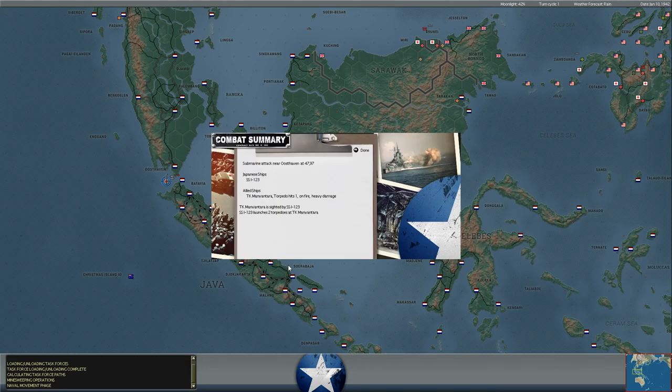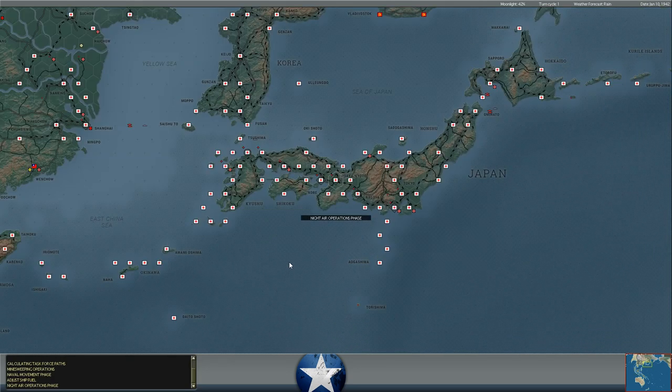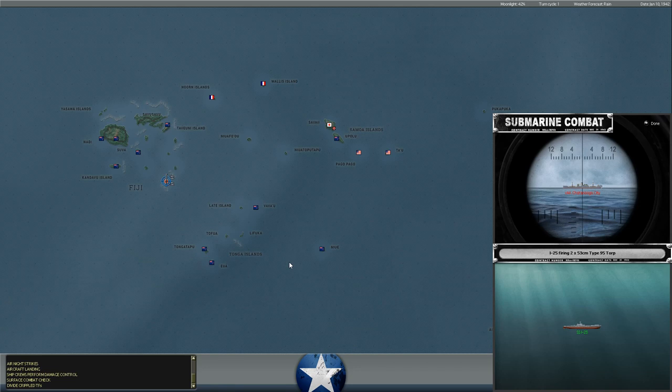Japanese torpedoes just hit a tanker off the coast of the Dutch East Indies. I don't think we've lost a tanker yet - I didn't hear bubbling, so that's a good sound. Hopefully she can make it back to port. That's a little bit concerning, though. Those things are like gold. Even to the Allies, we don't have enough tankers early in the war.